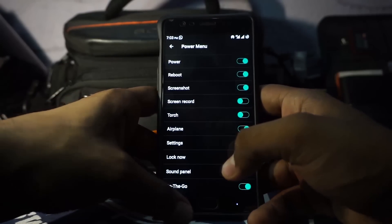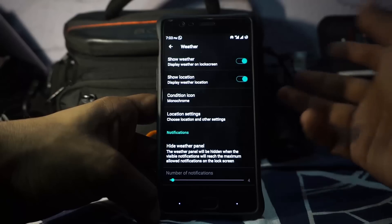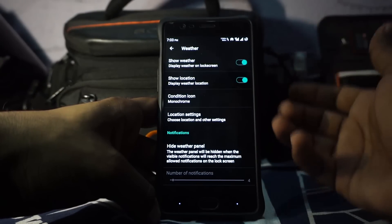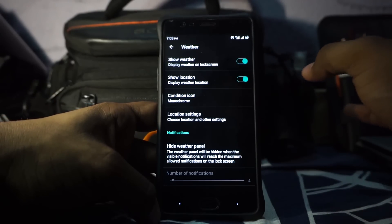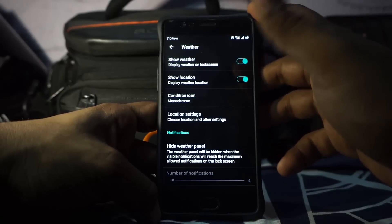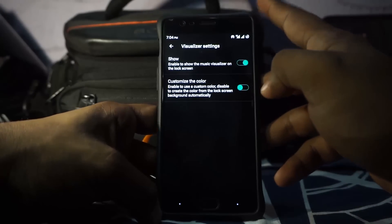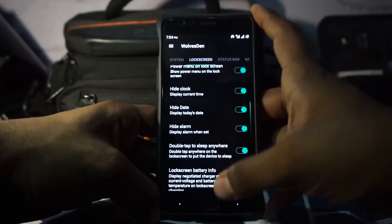It does have On The Go, which is a really amazing feature. In the lock screen options, you have weather options where you can customize the weather or even disable it. The weather option works pretty well — it's similar to the clock option on other ROMs like Resurrection Remix because it also gives you battery information. Visualizer is available where you can enable or disable it whenever music is playing on the lock screen, and you can customize the color. Media cover art is also there, along with hide clock and hide date options.